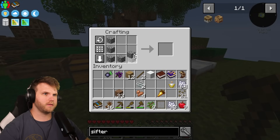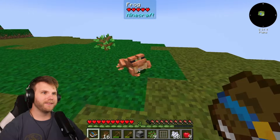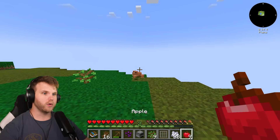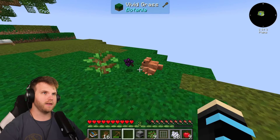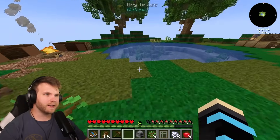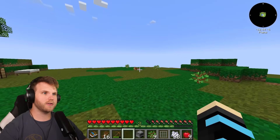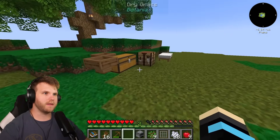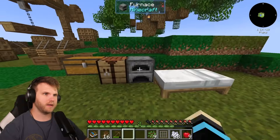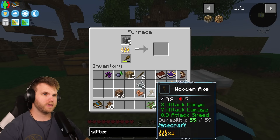Let's make a furnace. What's that noise? It's a frog! What's up, dude — do I have any worms? Can I give him a berry? Hey, don't you jump off! He doesn't want the berry. I liked having the frog around — that must have been the tadpole that was in the water earlier, it turned into a frog. Hopefully he doesn't jump off the edge. Okay let's place the furnace, put my wooden shovel and pickaxe in there as fuel, and cook up some stone.